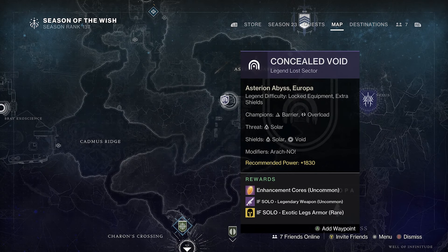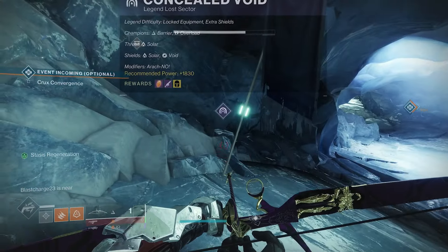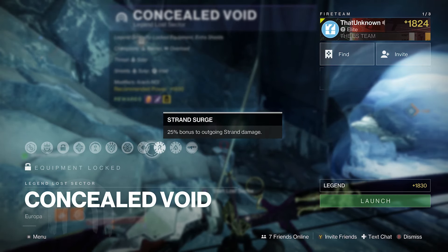For the champions we have Overload and Barrier. The threat is Solar, so make sure you put on that Solar Resist. The shields are Solar and Void. For the surges we have Overcharge Trace, Solar, and Strand.